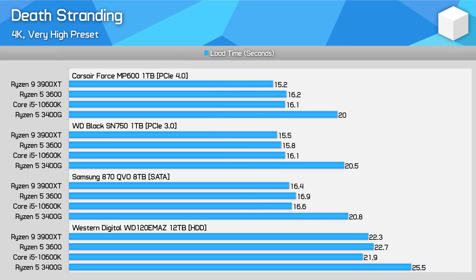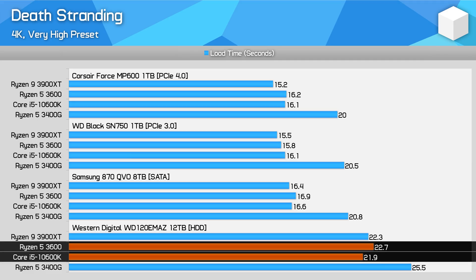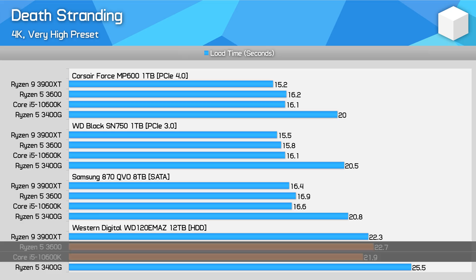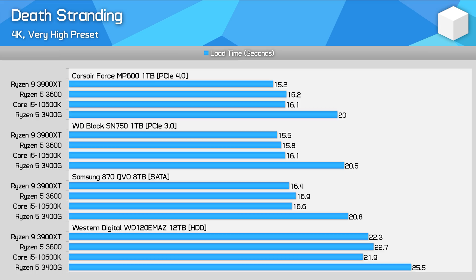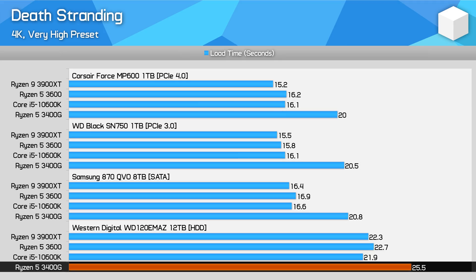In Death Stranding there was no significant difference in load times between AMD and Intel. Both the 3600 and 10600K loaded the game in approximately 16 seconds from an SSD and 22 seconds from a hard drive. However, the Ryzen 5 3400G was again noticeably slower — almost a straight 4-second load penalty versus the other CPUs, both with an SSD and with a hard drive. Proportionally the hit is more severe with an SSD since the SSD is faster overall, but there is still a performance loss when loading from a hard drive.